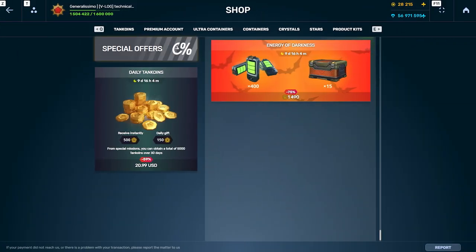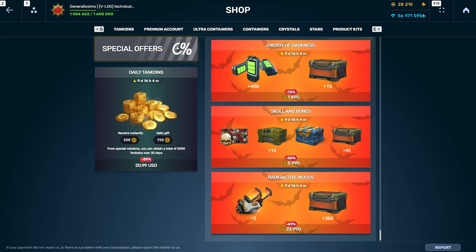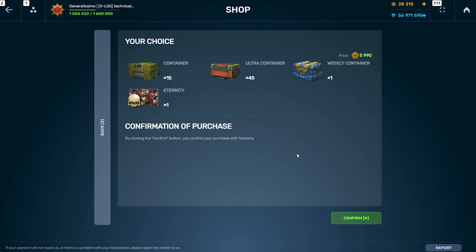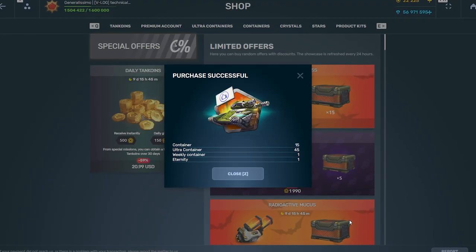You can also replenish your stock with containers from special offers. This time there are four: the Daily Tank Coins Pass, Energy of Darkness, Skull and Bones, and Radioactive Mucus. Choose the one that suits you the best, and then there will be nothing left stopping you from going to the event modes.